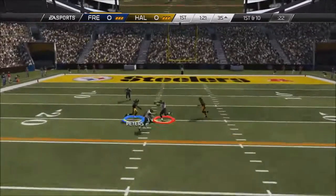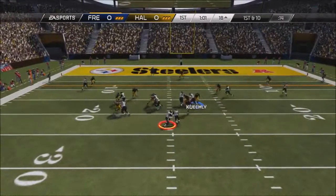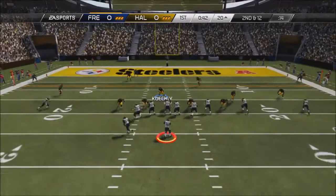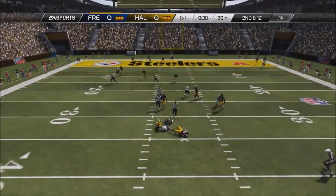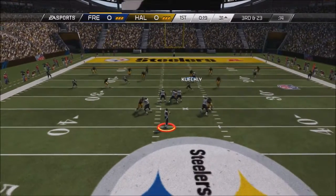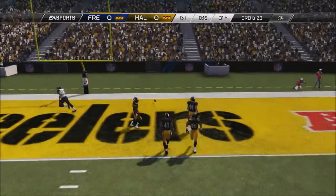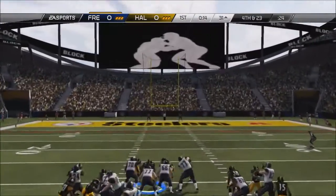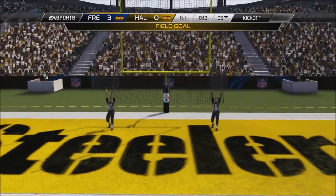My three linebackers — Carter, Keekly, and Fowler — are some of the best coverage linebackers you can find that aren't 99 overall. I'm pretty proud of that. I just like having linebackers that are good in coverage. He takes a deep shot to the end zone, but we're there to break it up. After he took the entire quarter to drive down the field, he gets away with just a field goal. Now we get to come out on offense again.